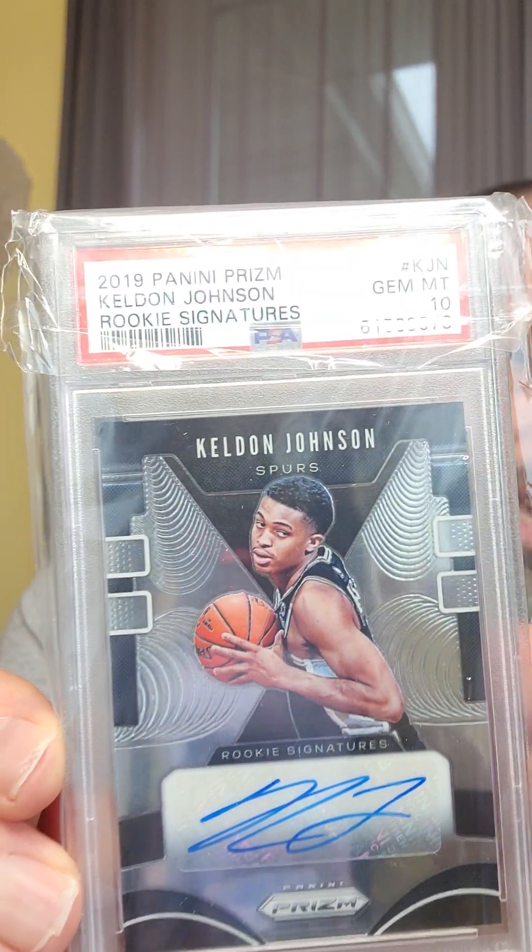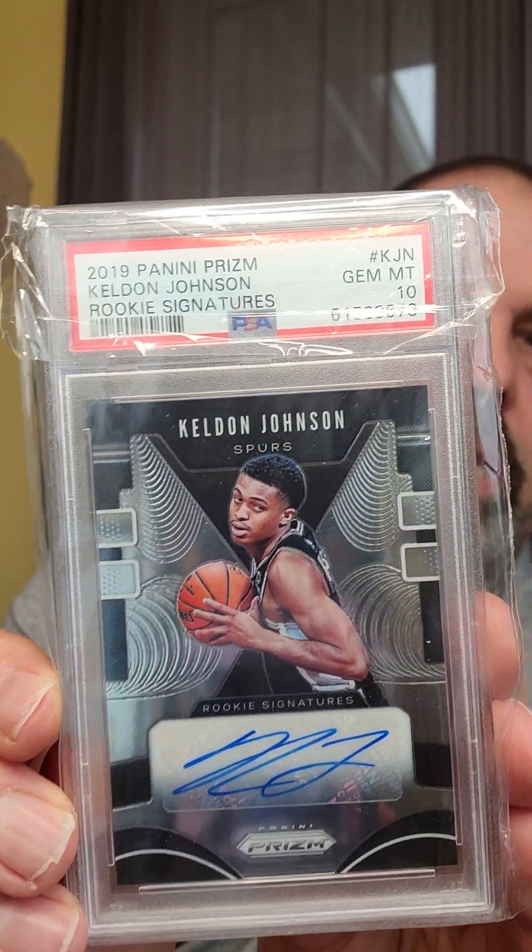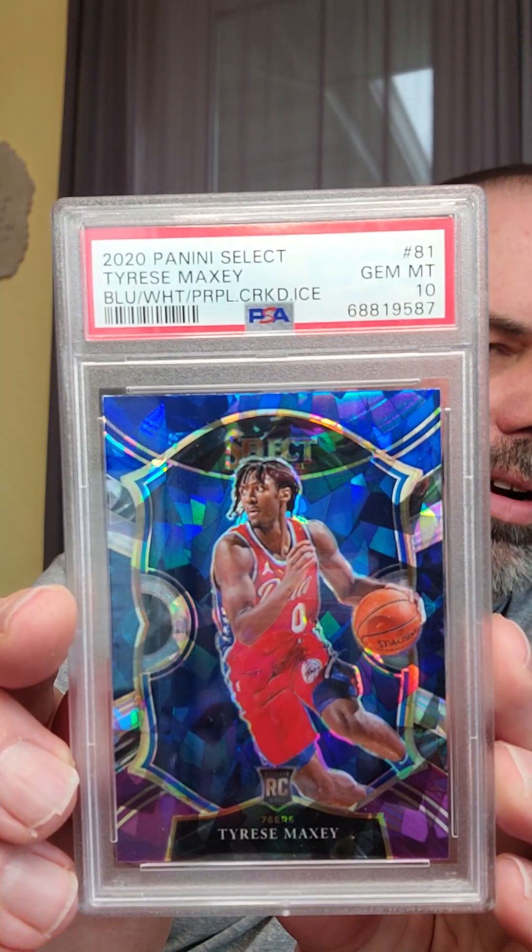First one — got a Jordan Clarkson rated rookie, PSA 10. Got a Brandon Ingram Mosaic rookie, PSA 10. These are all going to be PSA 10s. With modern cards I always try to go with nothing but PSA 10s. I have a Keldon Johnson Prism rookie. You've heard us talking about Tyrese Maxey an awful lot — here's a Tyrese Maxey.